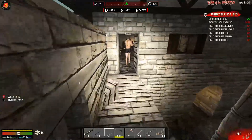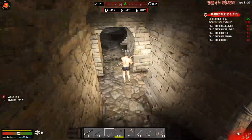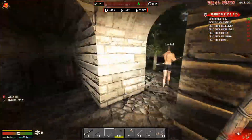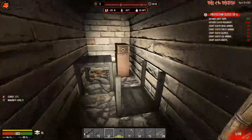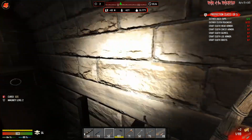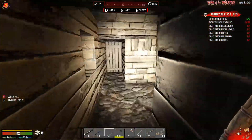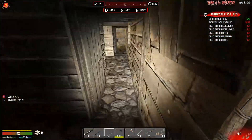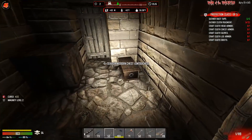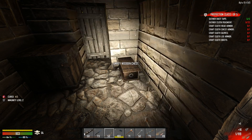Yeah, I think we're done here, man, pretty much. I let you do all the damage, I snuck in for the kill — that's all that matters. All right, which way did I get out of here? This way, maybe? Oh, a wooden baseball bat. Nice.